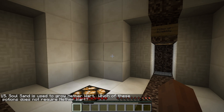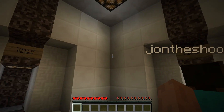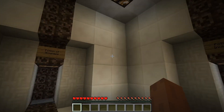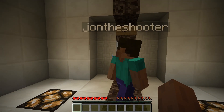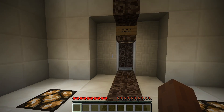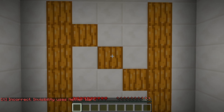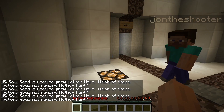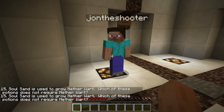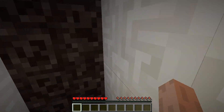Soul sand is used to grow nether wart. Which one of these potions requires it? Potion of invisibility... Wait. Slowness requires it. Weakness requires it. Harming might... Does ability require it? No. What is it? Soul sand? What requires nether wart. Oh, nether wart. In the potion making. Hold on. I have a trusty Minecraft book somewhere down here. No, don't cheat. It's definitely... Weakness requires it. Slowness requires it. Invisibility... I don't know if that requires it. Let's do invisibility. Watch as it does. Oh my gosh! Slowness requires it. Or, no. Invisibility requires it. And harming requires it. What doesn't? It's slowness or weakness. Try weakness. Aww.